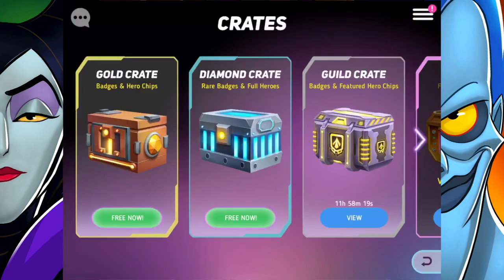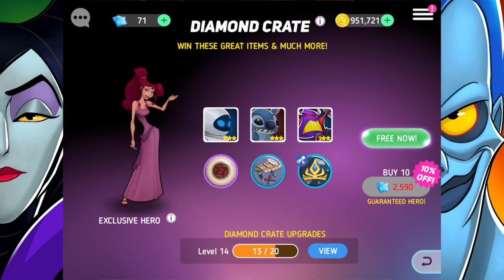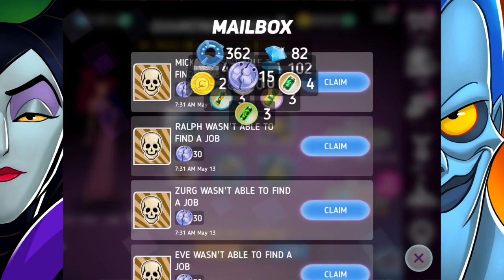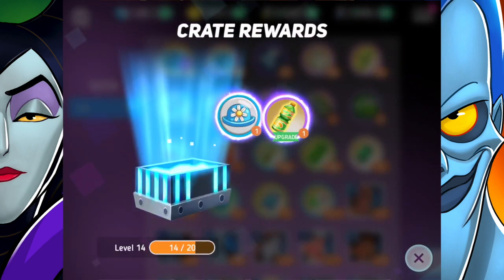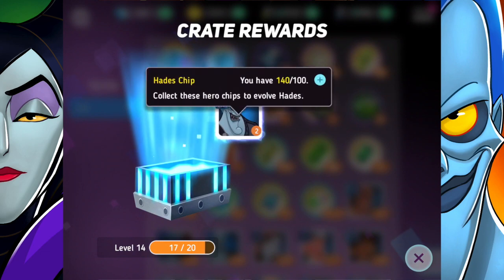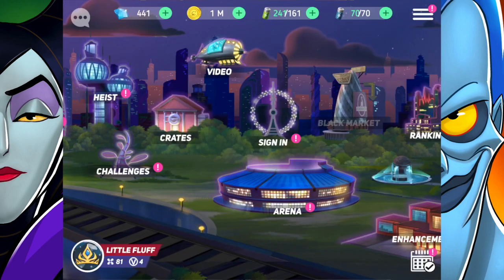Let's open the diamond crate — Meg is still the exclusive hero in there. We didn't get any chips for her, but we did get a turbo XP drink, which is great. We also got some contest rank crates, which is awesome. Opening a few of those now — we got some badges and XP drinks, three Genie chips, two Hades chips, and two Mad Hatter chips. And it looks like Mad Hatter is ready to go as well. That actually wasn't half bad. I've got some crates in storage I should be opening soon.